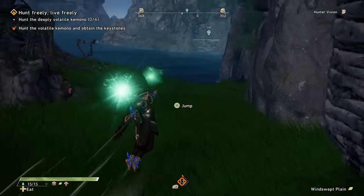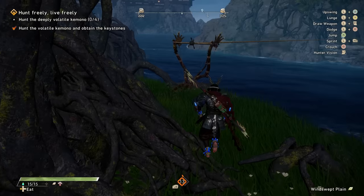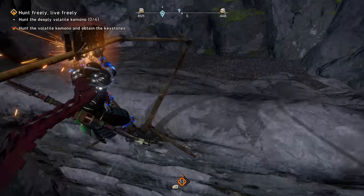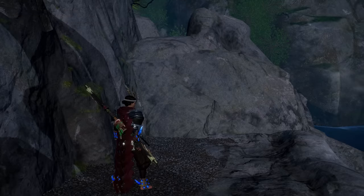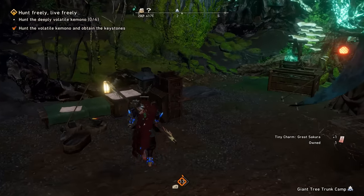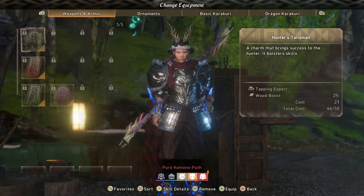This particular one I've been saving just for this video. Over here we can see there is a little island. I went ahead and created a flying vine, shot on over, and here we have a sword — very similar to the relics in Monster Hunter. And now I got tiny charm, great Sakura. Just keep in mind, besides farming monsters, you're also going to find talismans that are hidden throughout the map like that.